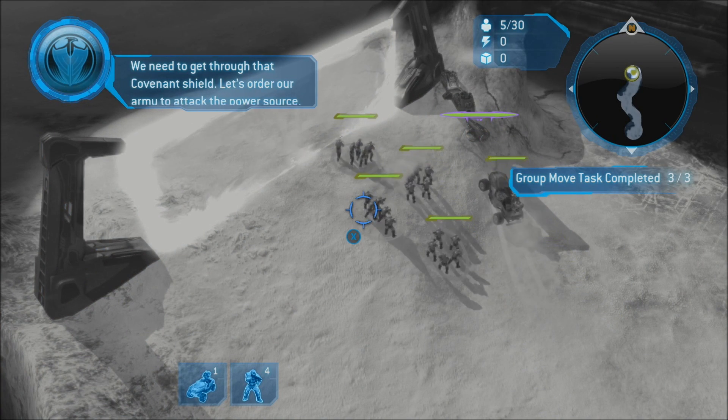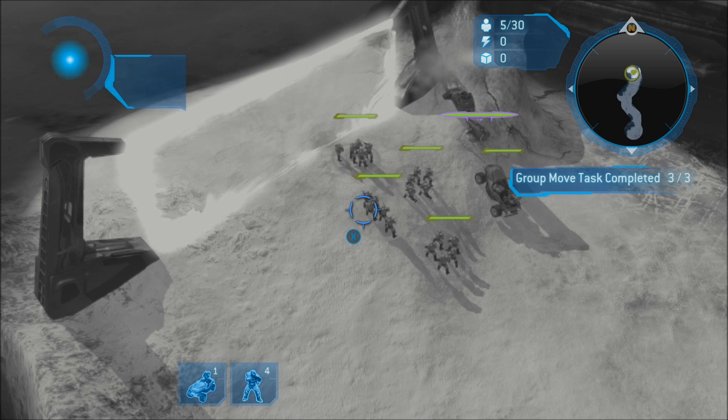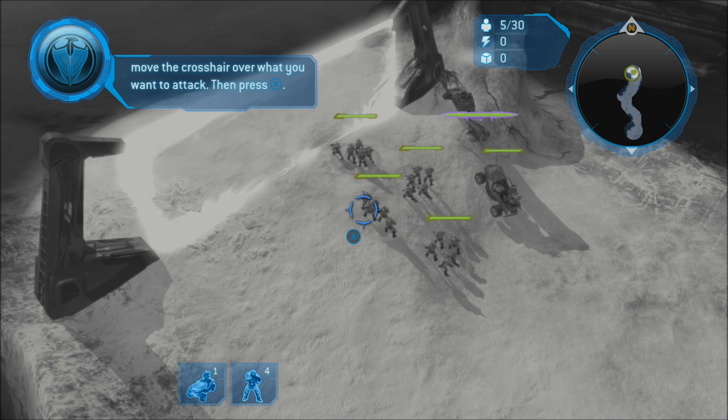We need to get through that Covenant shield. Let's order our army to attack the power source. Just like you did when you moved your units, select your units and move the crosshair over what you want to attack, then press X.